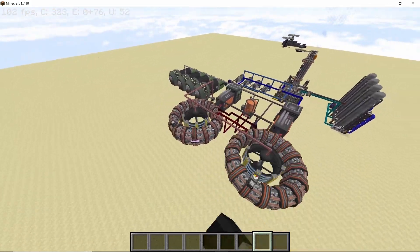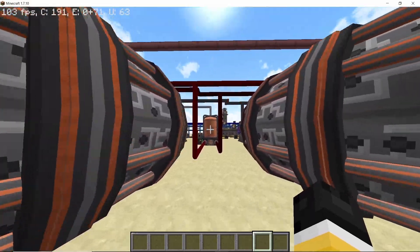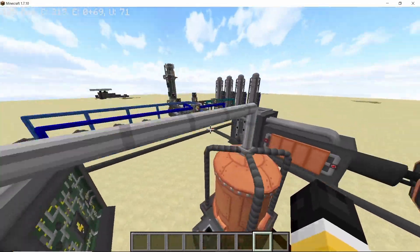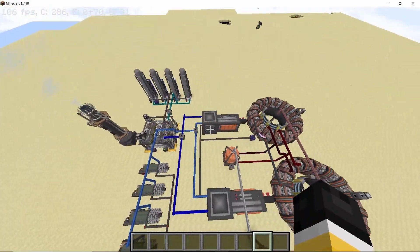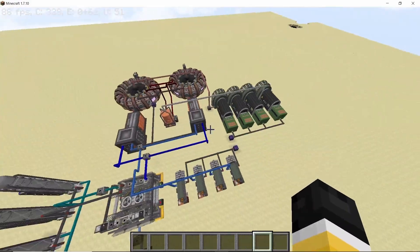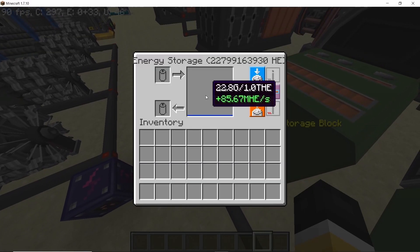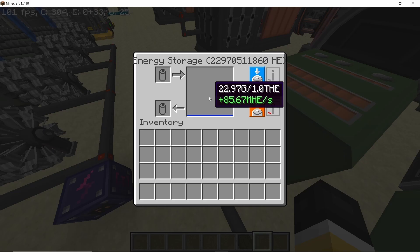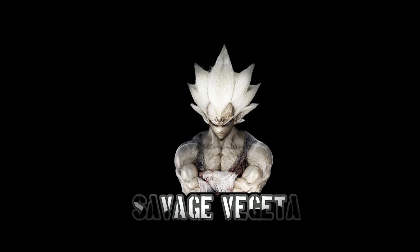Hey guys, welcome back to the channel. In this video I'm going to go over this self-sustaining fusion reactor based power plant, which focuses on having two fusion reactors with infinite fuel supply. It basically produces 85 million HE per second. This is from the James H24 of Nuclear Tech Mod. You can also make this in the base version of the mod, but you won't get as much power. Without any further ado, let's get straight into it.